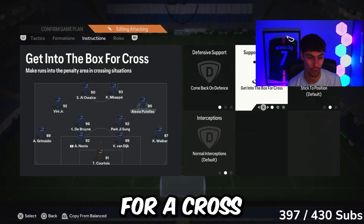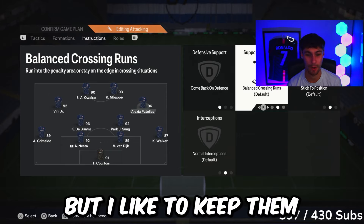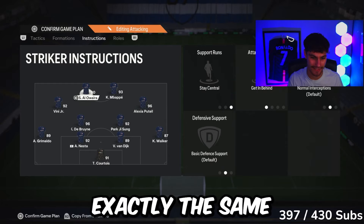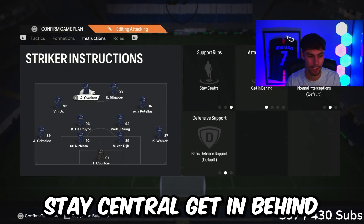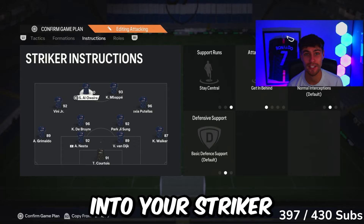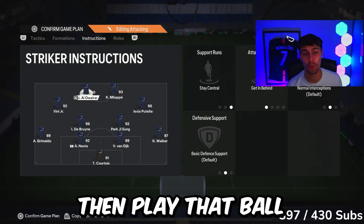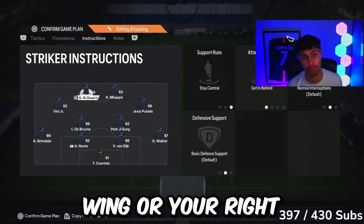Wingers: exactly the same pattern — come back on defense. You can put 'get into the box for a cross' on your wingers, but I like to keep them on balance with crossing runs for variation. Strikers: stay central, get in behind. This allows you to play the ball into your striker with the other one already making that darting run in behind.